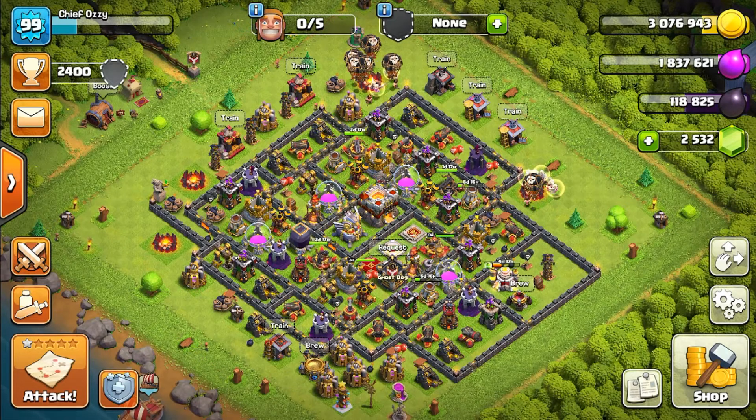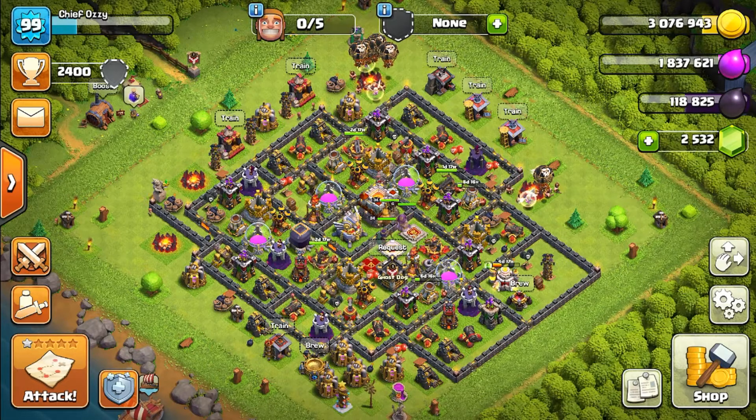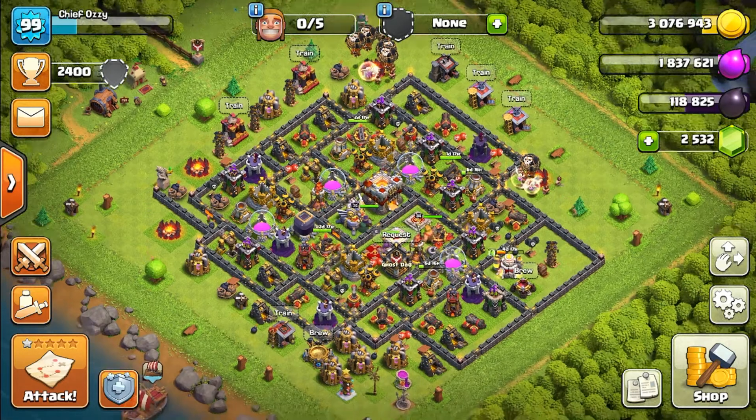The air sweeper is the only defense building in the game that doesn't do damage at all. All other defenses — except spring traps, which don't do damage either but at least kick enemies off the map — like the Tesla, archer tower, cannons, bombs, air mines, everything does damage. The air sweeper just pushes enemies back, making it pretty much an outlier, and it feels really weird.